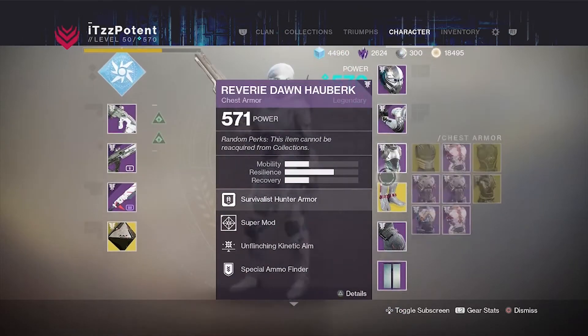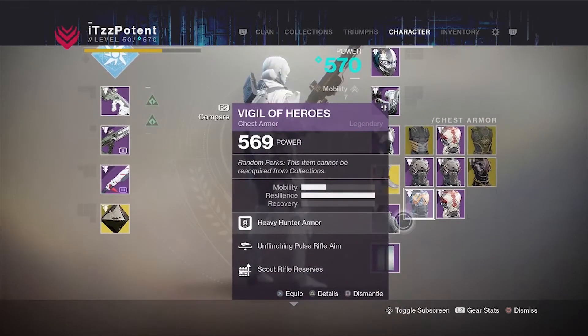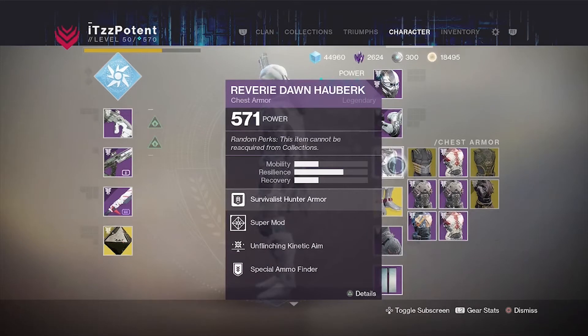For armor, I switched to my hunter because it's my most-used character and my warlock and titan don't have the best armor pieces. My armor pieces are centralized around getting my super as quickly as possible and the use of my shotgun and rocket launcher. I have kinetic weapon targeting on my helmet, which gives more aim assist on my primary weapon, and unflinching kinetic aim on my chest piece, which gives less flinch on my kinetic weapon.